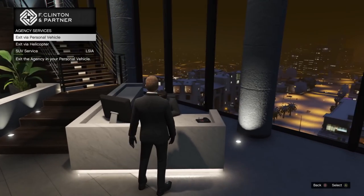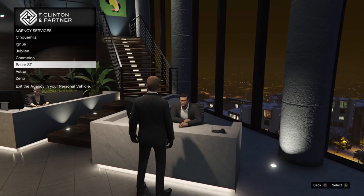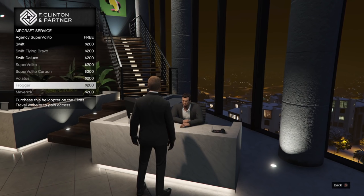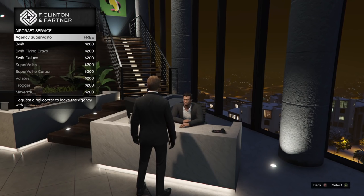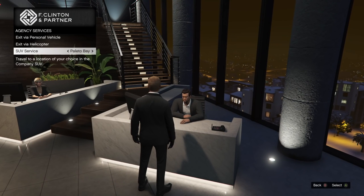Moving down to the first floor, we have the agency services, where you can request a vehicle to spawn outside in the driveway quickly and seamlessly. You can also request a helicopter, which basically does the same thing as the personal vehicle request except you're in the air. However, there are only non-weaponized aircraft available to spawn here, with the agency Super Valito being free to use.